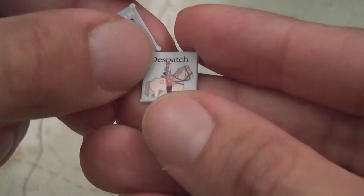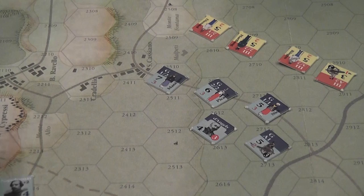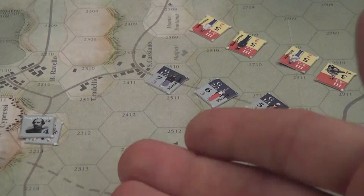Each chief commander has a little dispatch guy that can be sent around to put people in command. This game piece physically travels — when it touches a unit's commander, it puts them in command for that turn. But then it has to make its way back to the main commander to receive another order and be sent again. It's a fun idea, and very manageable.